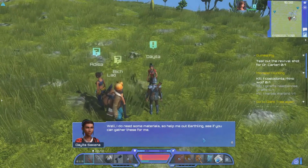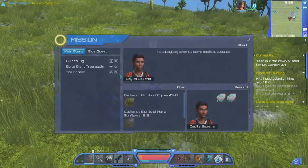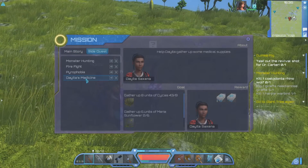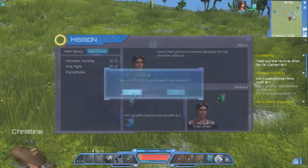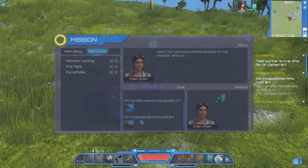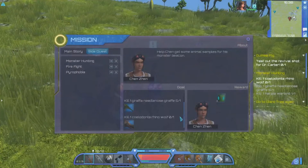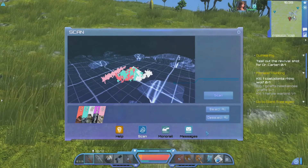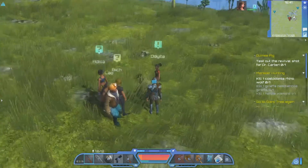She wants us to gather some materials but it's a side quest — I know for a fact it doesn't matter whether we do it or not. I still haven't found one of these cold Donato rhino wolves, which reminds me: there is a monster wiki that will come up here in a little bit that will really help you find things.